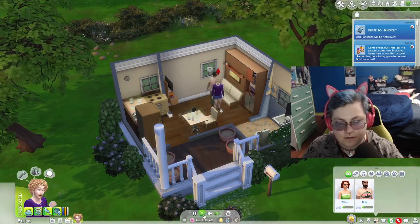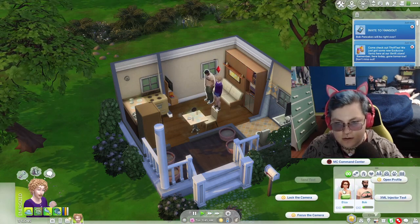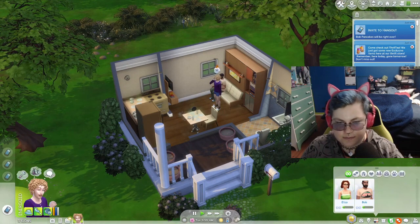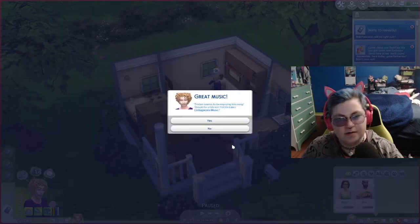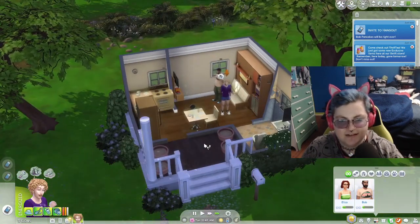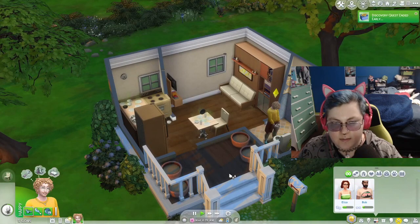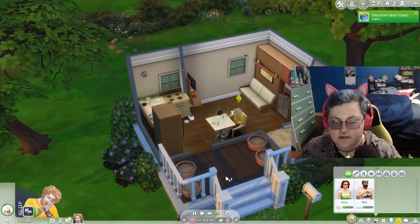Friendly introduction — it's glitched again. Can I introduce myself? No. Well, let's just chat with Eliza then. Get your social up because you are very sad — chatting with his wife while he's sitting right next to him. This was a lot more interesting in my head. This has turned out to be kind of boring. So I googled it and apparently one of the mods I had broke the dust bunnies, so I deleted that part of the mod. Hopefully the dust bunnies should spawn now.